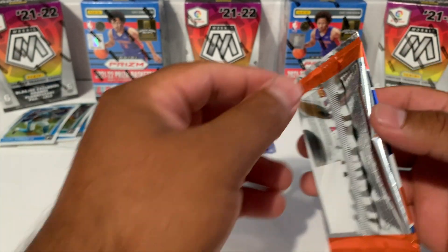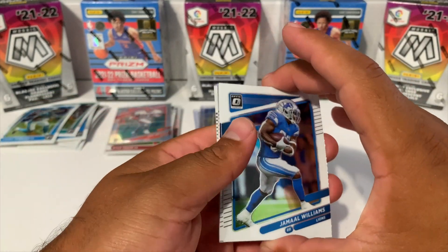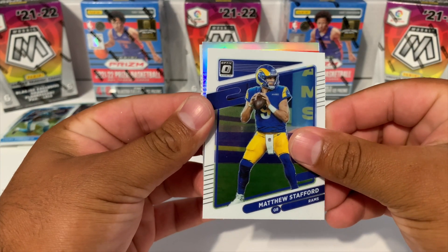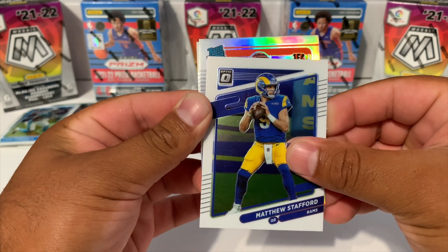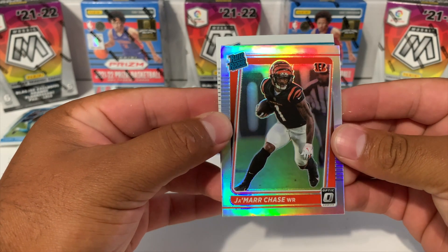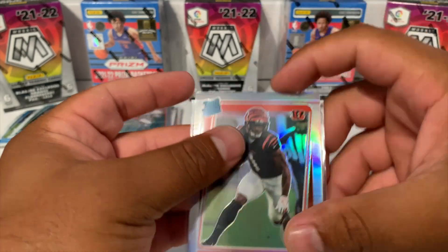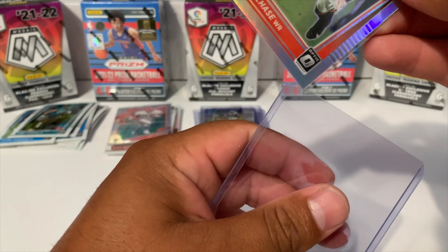Here we go guys, final pack - can we finish off strong? Another hollow, looks like it's going to be a rated rookie. We got Jamal Williams, Matthew Stafford. Rated rookie - Bengals: Jamar Chase! I will take that - Jamar Chase on the hollow, followed by a rated rookie - Jaguars, but not the one we wanted. Jamar Chase on the hollow - that's a win right there! Him and Joe Burrow are going to be killing it this season.